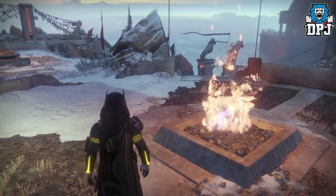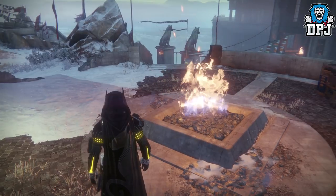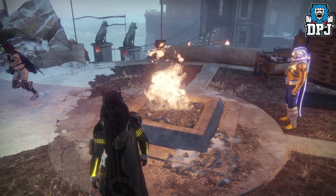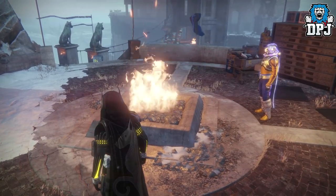Iron Banner events after the 1.2.3 update will no longer have control point flags during the events. Instead, they will be replaced with Iron Temple fire pits. It's only a cosmetic change to the game, but it is pretty cool and more so adds to the feeling of the Iron Banner event.